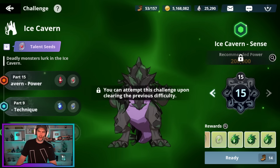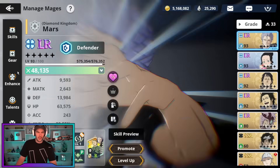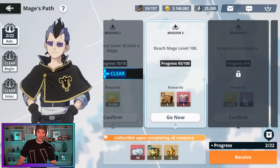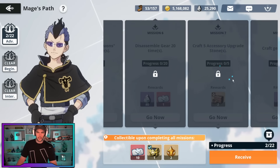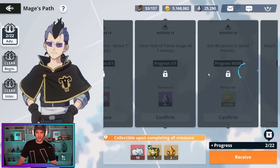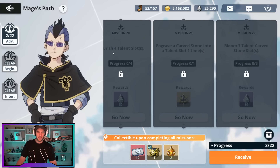There's not really too much need to farm those, and that's the other thing I wouldn't recommend doing: I wouldn't recommend unlocking full circles on characters. I haven't done it on this account yet because I haven't got a level 100 mage, so I haven't bothered progressing. But looking at the mage's path mission — it's flourish for talent slots, engraved a carved stone into a talent slot one time, and then bloom: bloom three talent carved stones. That final one where you've got to do three of them — that is the only thing I would do three or four of at the moment.